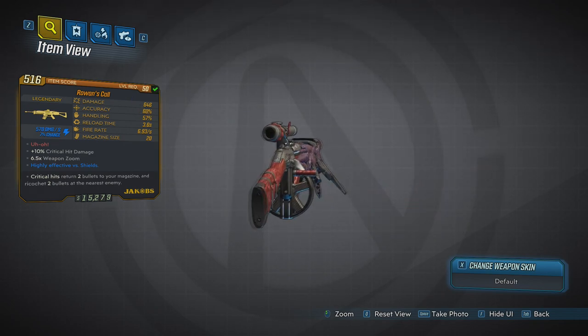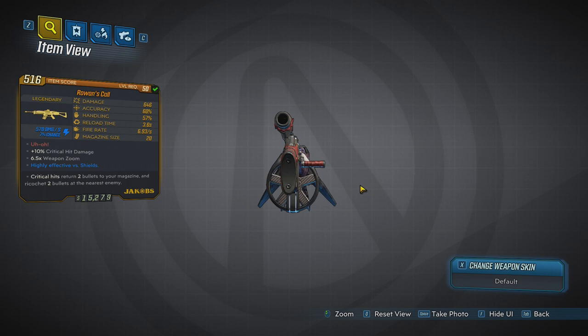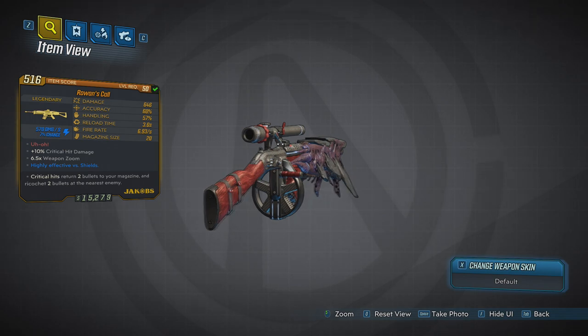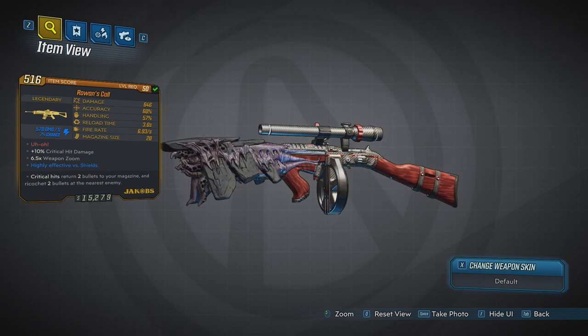It's level 50 — I've been farming level 50, you already know this. It's a Jakobs, which I already love. One of the legendary perks on it is that critical hits return two bullets to your magazine and ricochet two bullets at the nearest enemy. That's really awesome, especially considering Jakobs usually don't have elements, and this one has shock. My favorite one has fire, but it's too low level for me to use right now.